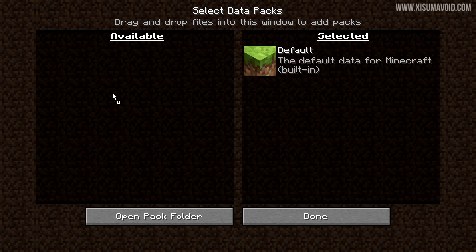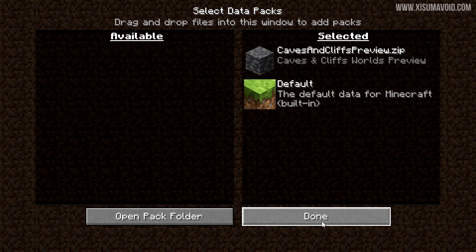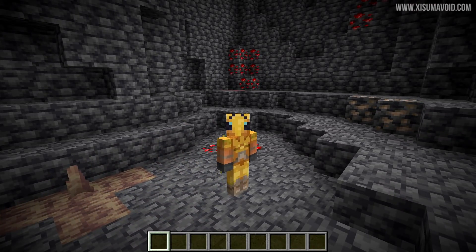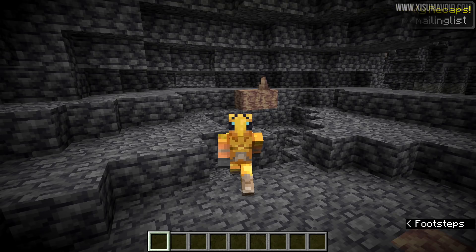Now we get a preview of some of the changes coming in 1.18, and this is achieved using datapacks. Mojang have released a new one, the Caves and Cliffs preview. So we're going to load this up and jump into this world. The datapack is loaded, we have our deep underground caves, and whenever I move — lag spikes. Really big, bad lag spikes.